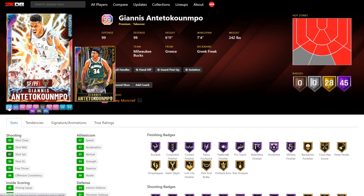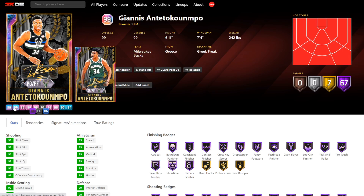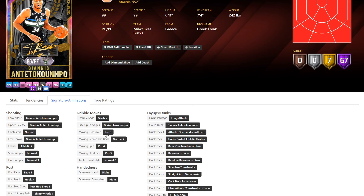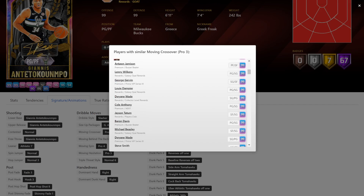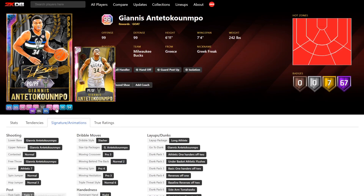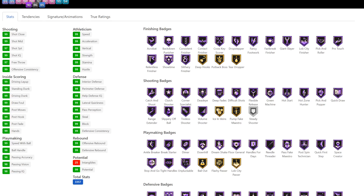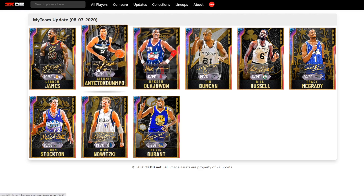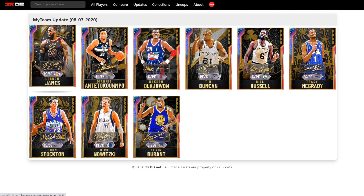Tendencies and sigs are the same. He's still got the Pro 3 cross, still got his release, still got the normal two behind the back — the glitchy one — and the same layup package. He's going to be unbelievable. He's going to be this previous GO card but with Limitless Range and half Quick Draw. If you have unlimited funds, buy this card, because at this stage of the game it's the best card in the game.